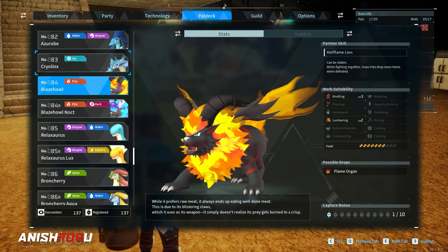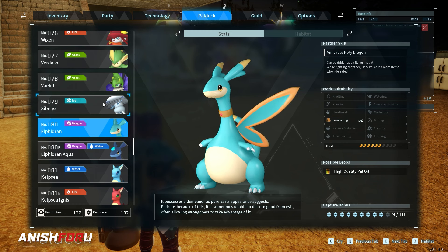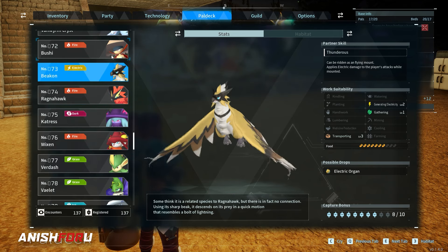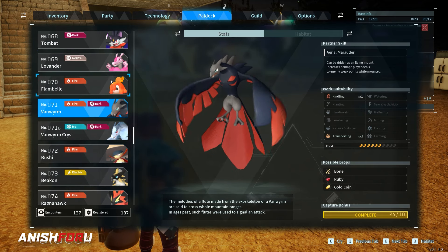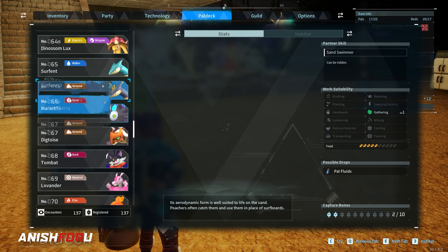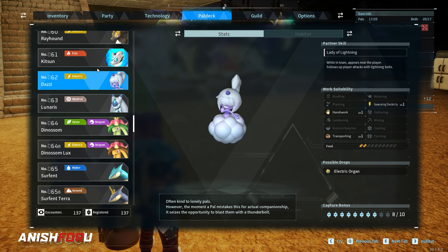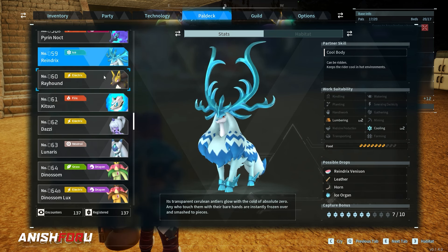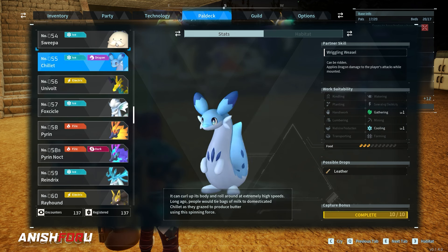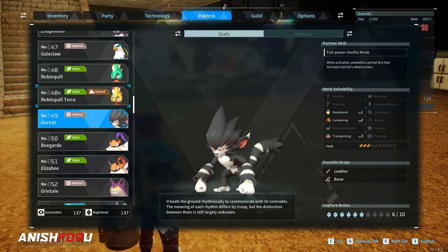There are only certain pals which cannot be bred under any circumstances right now. Other than that, some bosses like Jetragon and Paladin — other than those — you can breed almost everyone. Obviously you need different pals, and a lot of pals can be created. Even exotic pals can be created by combining very easy-to-get pals, so keep that in mind.